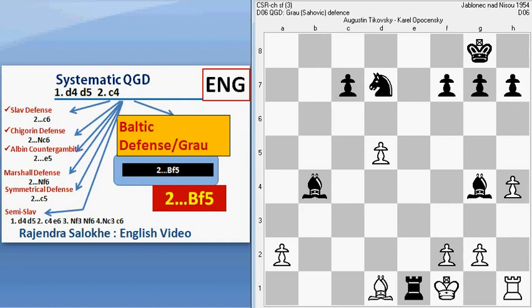Checkmate has happened this way. So far in systematic Queen's Gambit Decline, we have discussed Chigorin, Albin Counter Gambit, and this Baltic defense. Next we will be discussing Marshall defense, symmetrical defense, and Semi-Slav, etc. So keep watching and please subscribe to the channel.